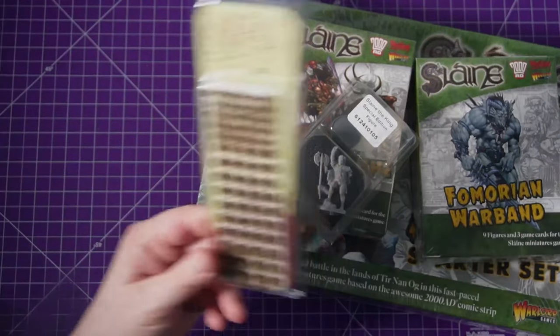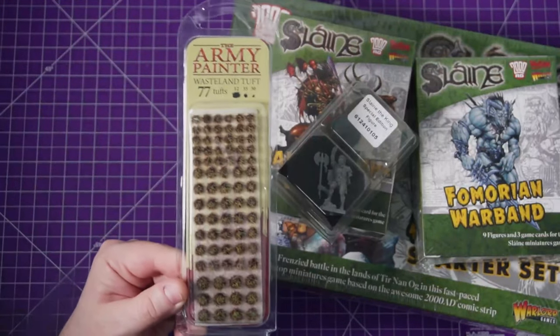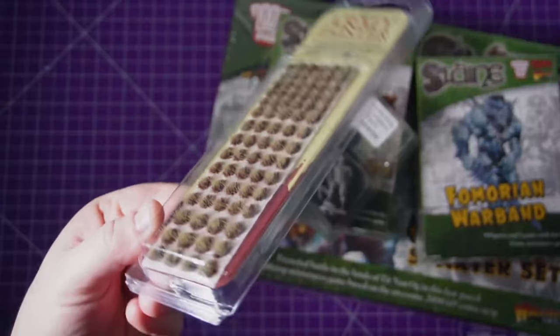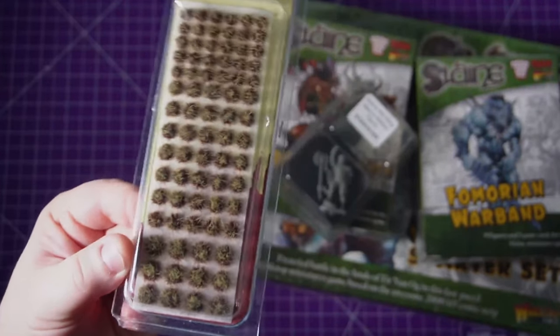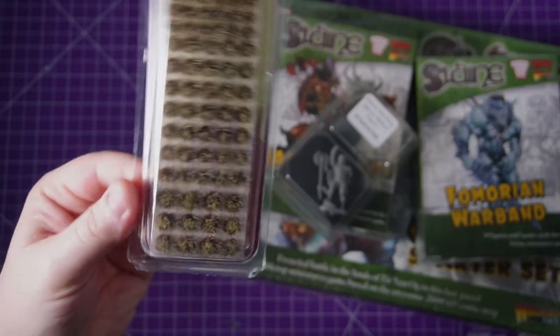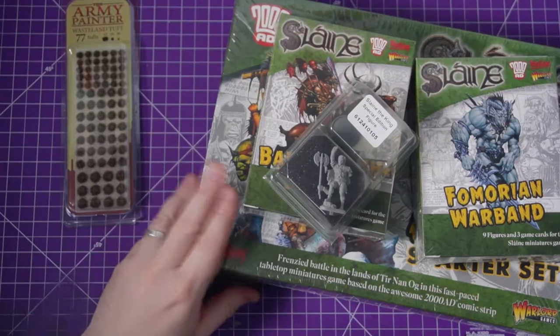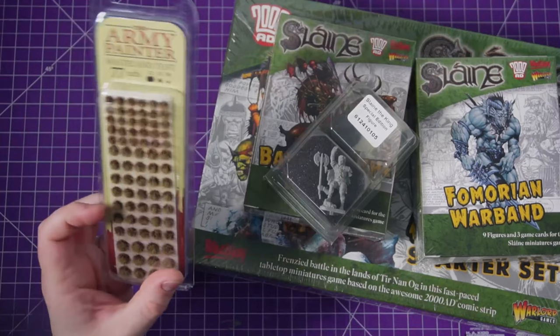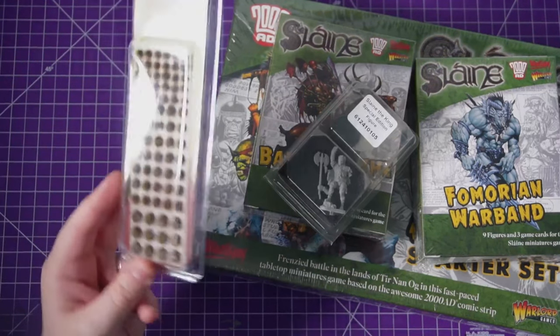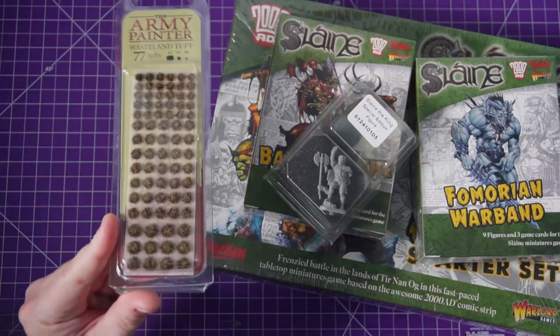I also treated myself to some Army Painter wasteland tufts - little grassy bits. I think I'm gonna mostly be using them on this Slain project. I want the bases to look a bit more fun than just some sand painted, and I think these will do nicely.